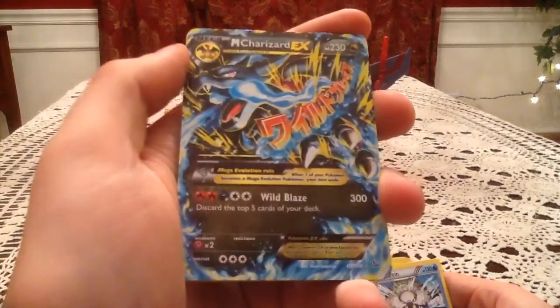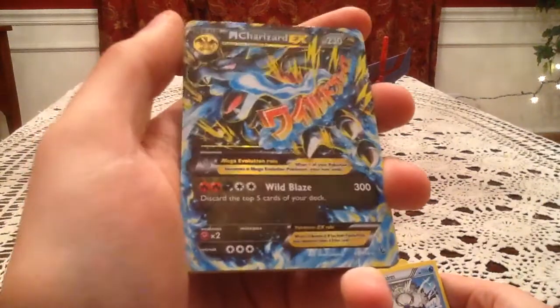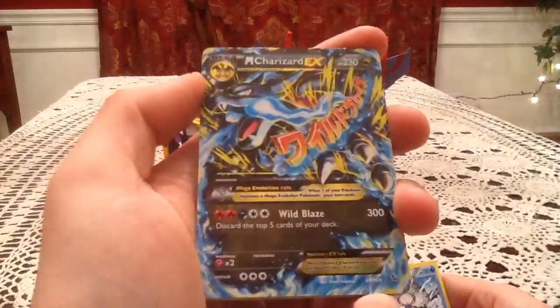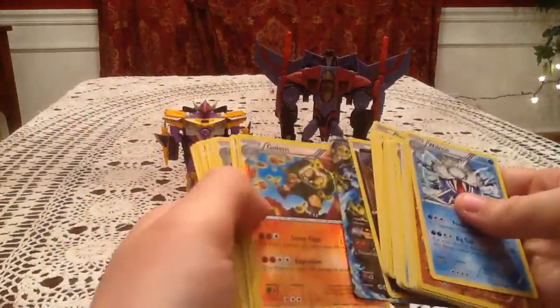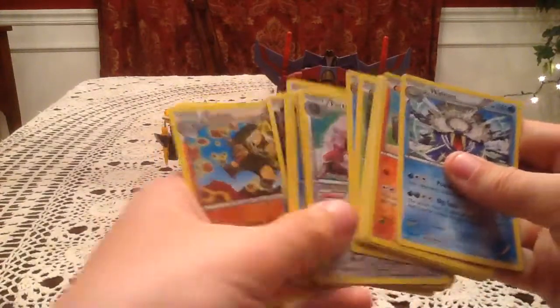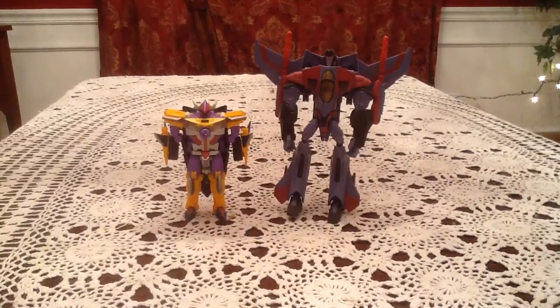That's fine though — I think we got three non-holo rares, but in the first pack we did get a Mega Charizard EX, which I cannot be more happy with. That is a powerful attack: 230 HP, 300 damage for its only attack, although it does need 5 energy and then you have to discard 5 cards from your deck. High power comes with high costs — but for a collector, none of that matters. Awesome card. We did get two reverse holo rares: the Golem and the Forretress. Stay tuned for more videos, including a Flash Fire booster box which should be coming in the mail today. Have a great day!